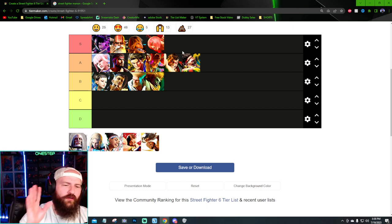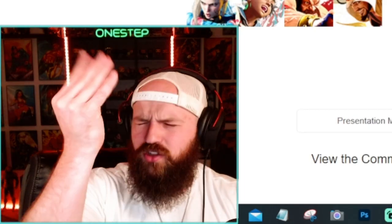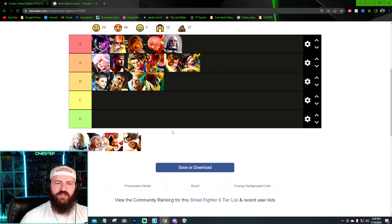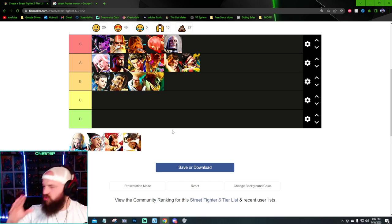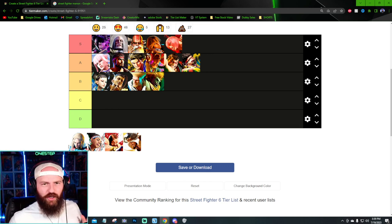JP — oh my gosh, it is so sick. If you want to talk about drip, look no further than JP. Dude, JP aged like fine wine — he is jacked, he's got the dope cane, the dope hat, the scarf, the coat, all of it. It's so sick. I'm putting JP in high S — he's so freaking good.